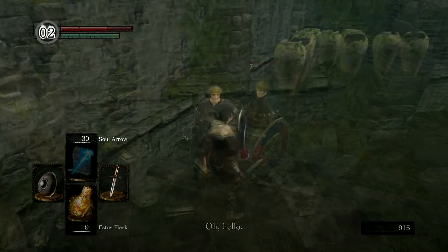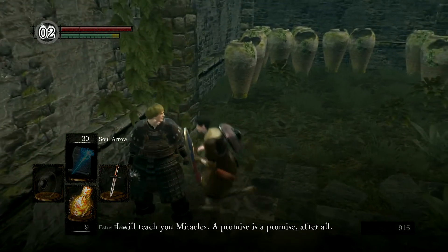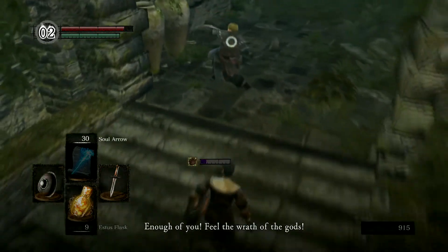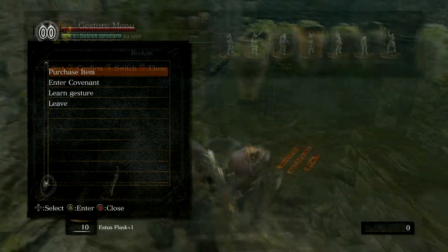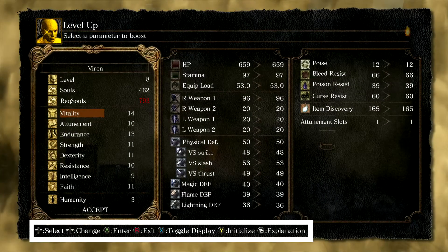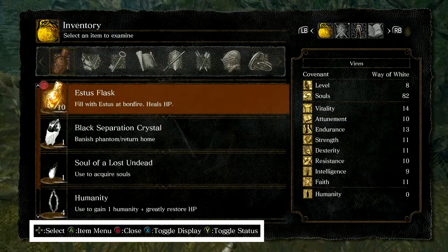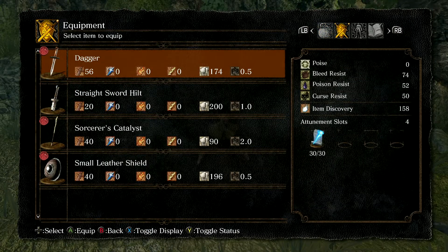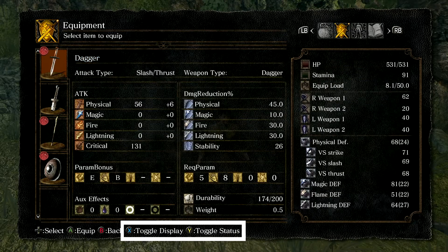While NPCs are speaking, you can still move your character and attack, so be careful around NPCs if you don't want to anger or kill them. The only action your character can do when a menu is open is walk. The controls for navigating menus will be displayed at the bottom of the screen. It can be helpful to toggle between menus to see different stats while considering what armor or weapon to equip — you can do this by using the Y and X buttons.